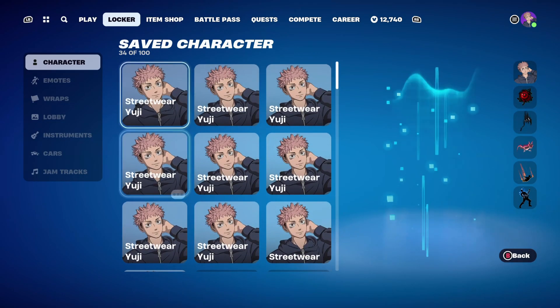The pickaxe is Vision, an item shop pickaxe part of the Uroboros set, introduced in Chapter 1, Season 7, used for the black and blue design — goes nicely with the back bling. The weapon wrap is Cursed Energy Flow, part of the Jujutsu Kaisen set, introduced in Chapter 4, Season 3. It's an animated and reactive weapon wrap, also part of the Break the Curse event pass.